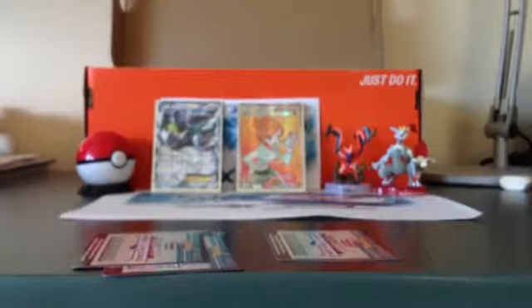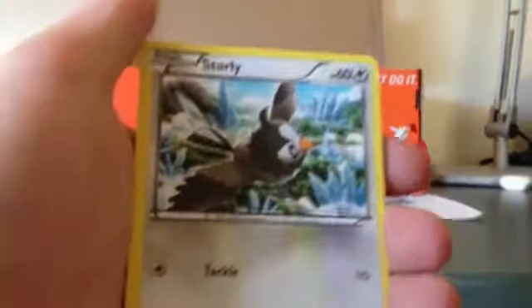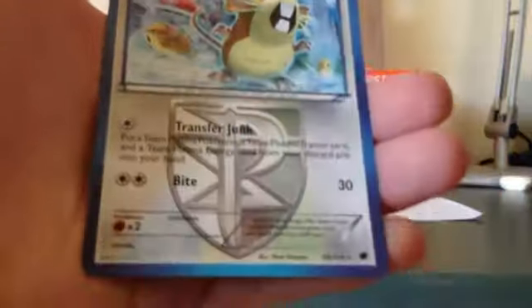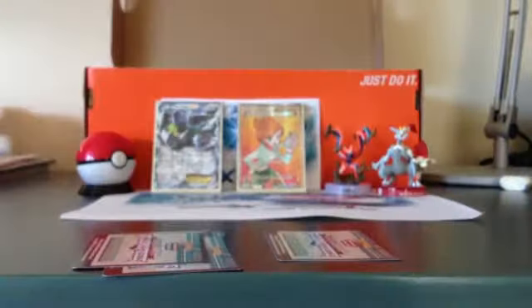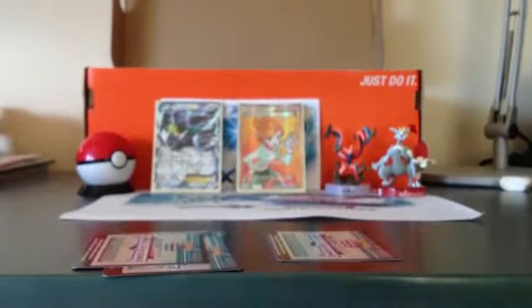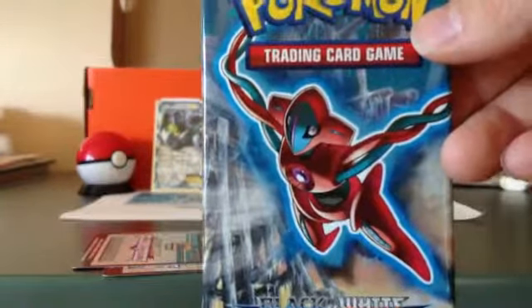Toothoot, Eevee, Starly, Dratini, Nidoran, Plasma Energy, Staravia, Grovyle, Reverse Floatstone, Radicate. I wanted this Radicate - it's so cool how it can use Transfer Junk. So much good with like a Hypnotoxic Laser - you can get like a Deoxys EX out of the discard pile. I just find it really handy. So we've got a Deoxys pack now.